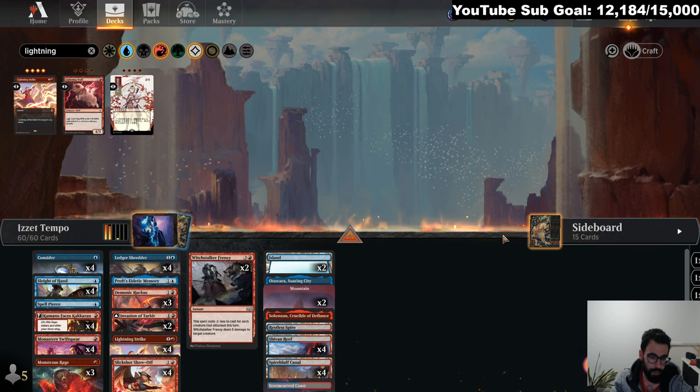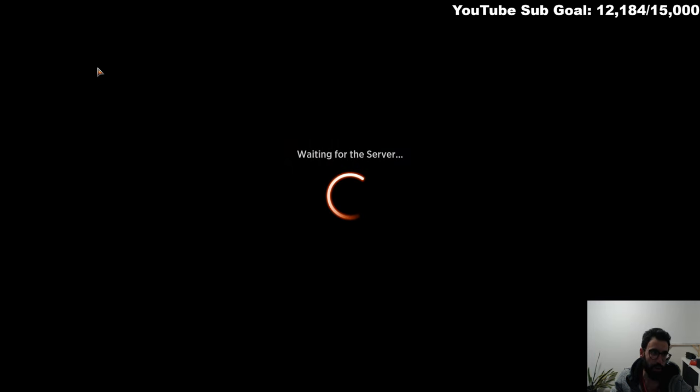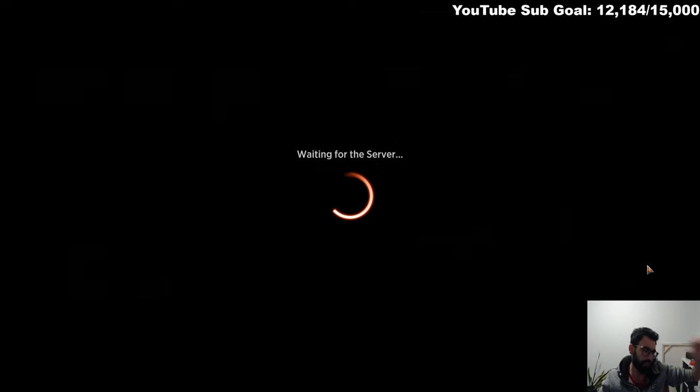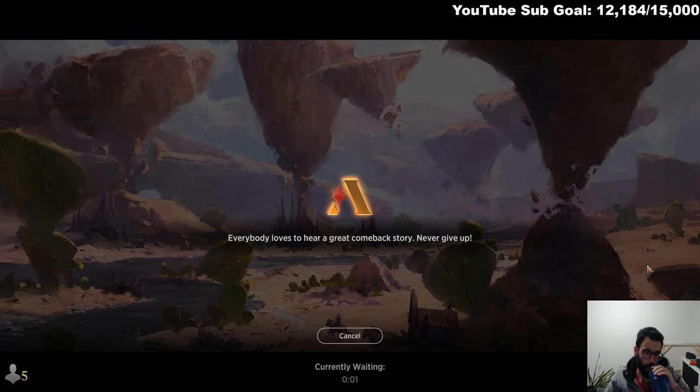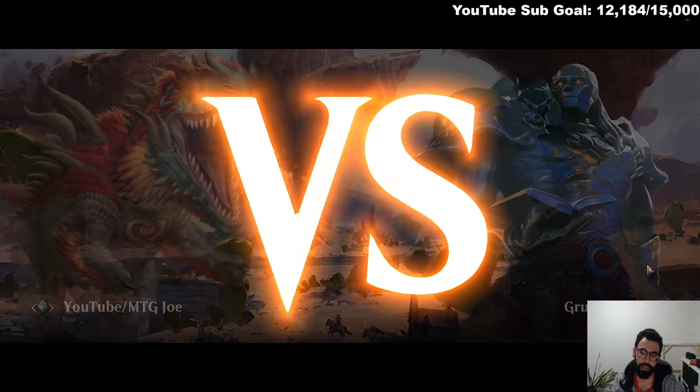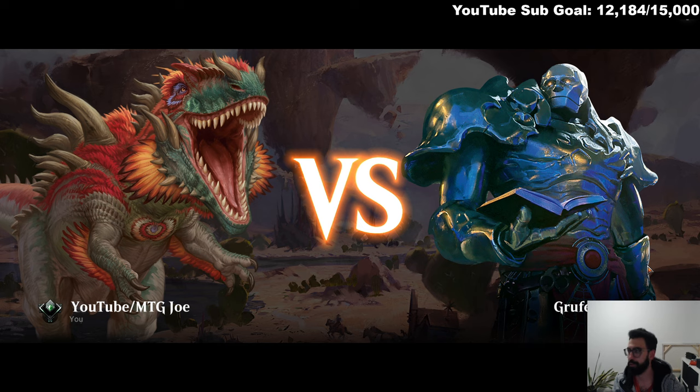We have the Profs, we have the Spell Pierce — we'll see if we run into more. In game one we just had a non-game. Lots changed since Jace was cut. Just being able to scale up to three damage, I think, is important. We may especially in that matchup want another Negate or Disdainful Stroke.